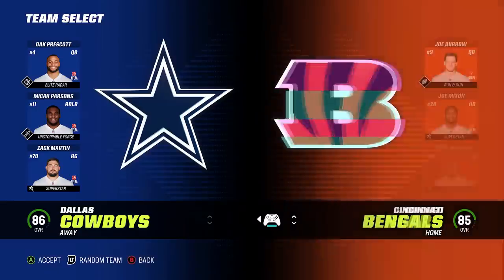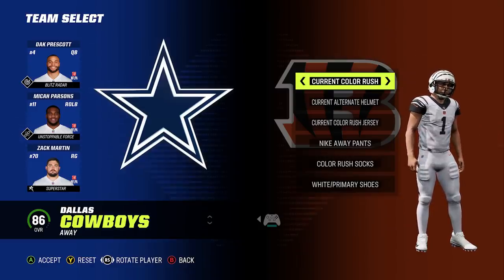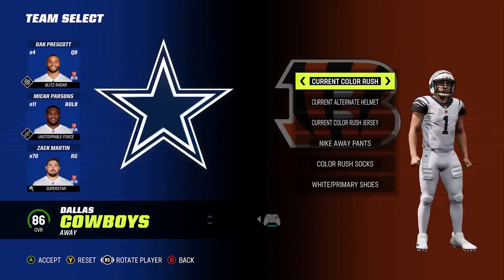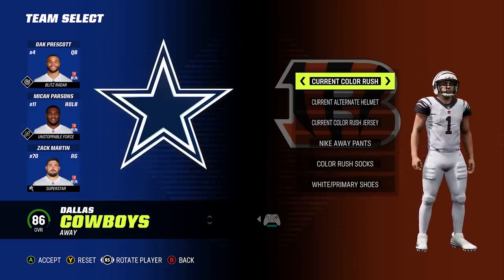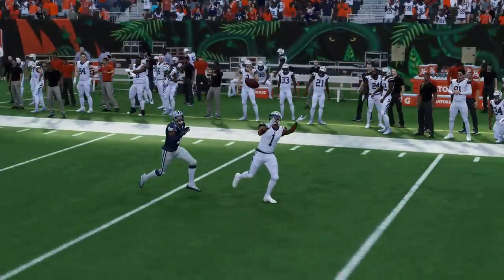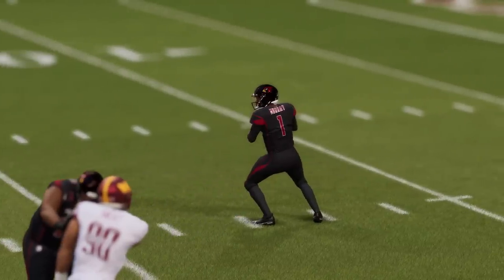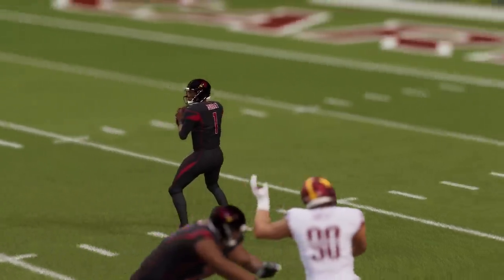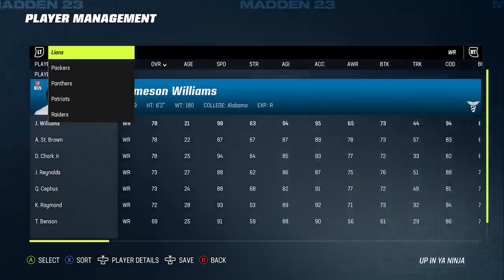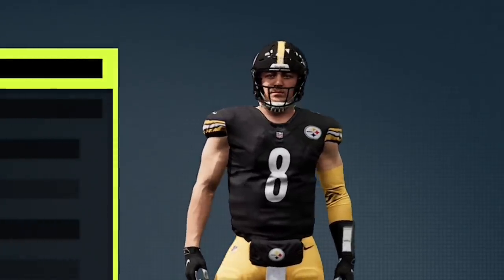One of the biggest additions a lot of people are excited about: they added new alternate helmets to gameplay, like the all-white Bengals. They also added uniform degradation improvements — your uniform gets progressively dirtier as the game goes on. Additionally, all first-round rookies now have their accurate player likenesses in the game.